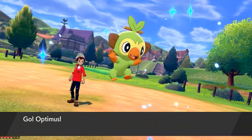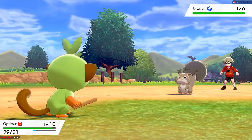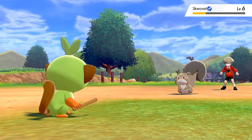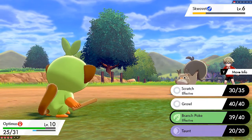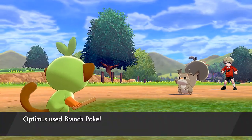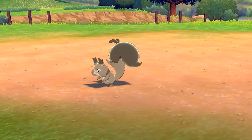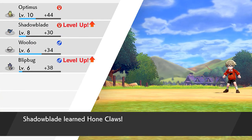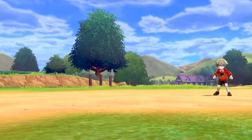Youngster Jake is coming out with his Sqwovet - his Chibi-Cheek Sqwovet right here. Optimus ready to kick some ass. Let's go with the Branch Poke. Poke that thing. Here comes a Tackle Attack, and this Sqwovet has nothing on me. Let's go again - Branch Poke for the win! Suck it Sqwovet. Alrighty, so we get a lot more experience points. Shadow Blade is growing a level, so is Blipbug. And we defeated Youngster Jake.